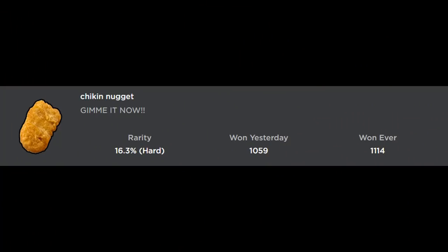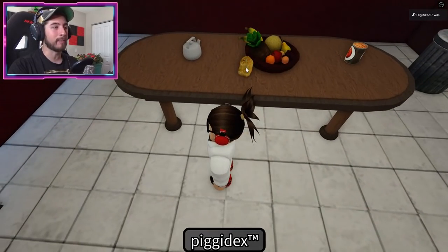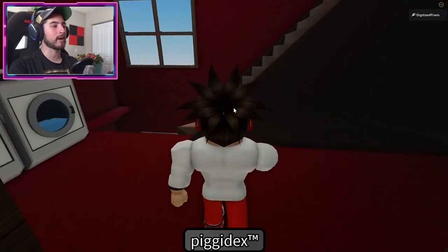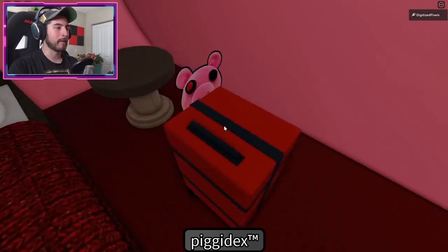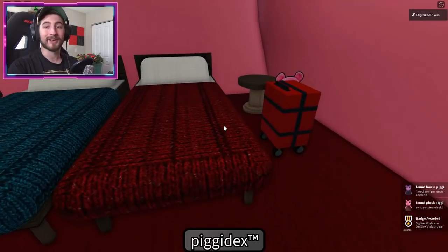Chicken Nuggets is actually going to be really close by - right here on the table is the biggest piece of chicken nugget I've ever seen, but it is glorious and beautiful. Plush Piggy is going to be all the way at the top of the house. In the corner next to the red suitcase - bump into it and there you go.